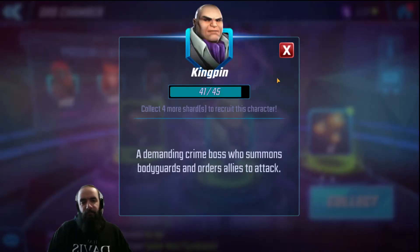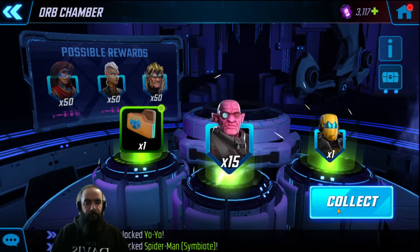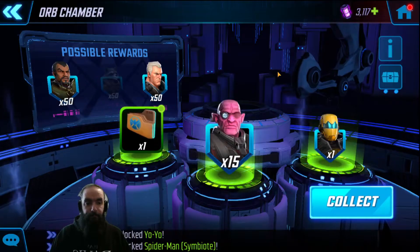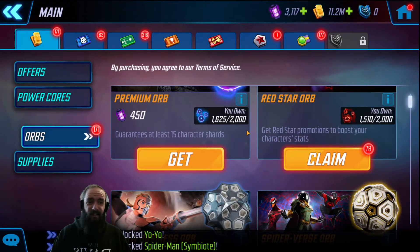15 Kingpin — I'm getting close to recruiting him. Ravager Boomer — I get a lot of him, so he's going to be a stand-in for my Guardians Ravager team if I don't have all the Guardians to five stars where I need them. Not an exciting pull though.